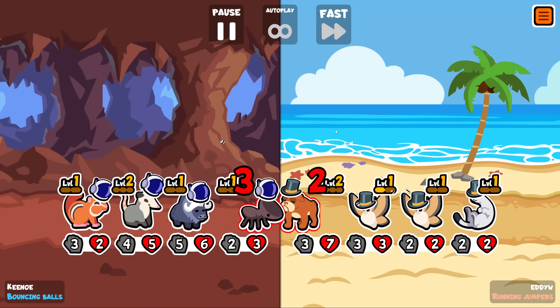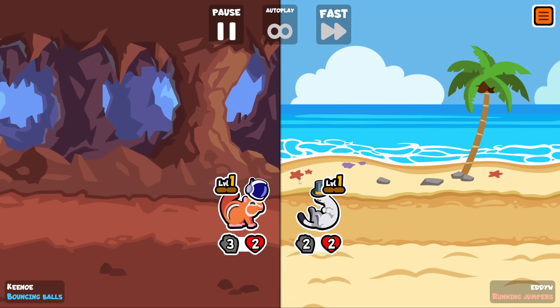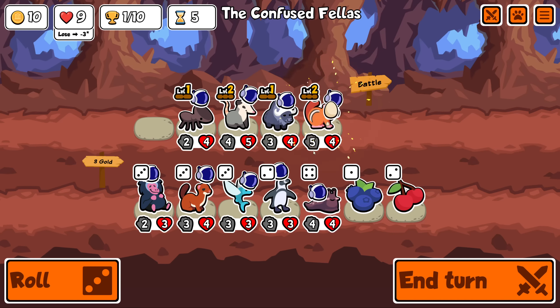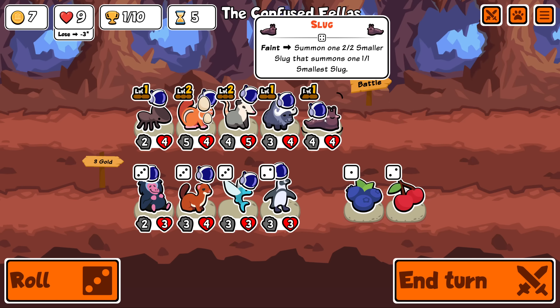Would magpie T-rex work? There'd be some synergy - I think it would work because it's end-of-turn based, but you'd need your magpies to have lower attack than the T-rex, which may be difficult since T-rexes scale everything but themselves. A slug is literally one of my favorite pets they've added - on faint it summons a 2-2 smaller slug, and when that dies it summons a 1-1 smallest slug. These are like new pets, different colored slugs - big fan.